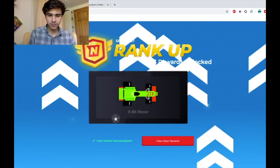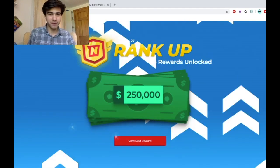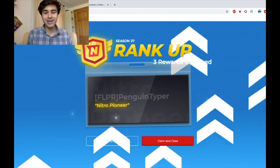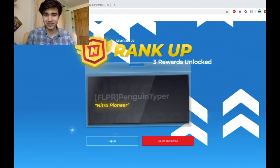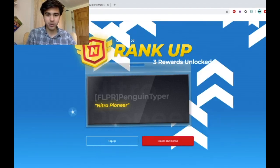We'll equip that, and we can actually hit 'view next reward.' My next reward was 250k — cool. And then view next reward: Nitro Pioneer, a brand new title. Very awesome, I love it so much. It looks great. I think Pioneer is a great title, so claim and close.